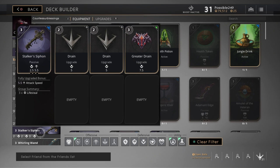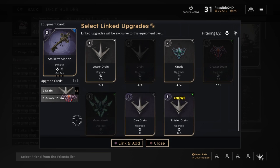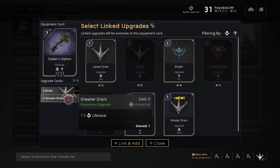The first upgrade I get when I'm starting the game is the Stalker Siphon, just for jungling purposes with Countess. What this does is it allows me to stay in the jungle longer, killing minions and getting points up faster. After I get this loaded out with the two-point upgrades here and the three-point upgrade with the 7.5 life steal.